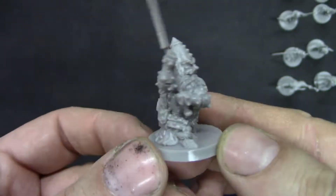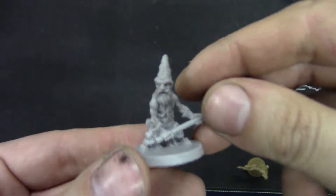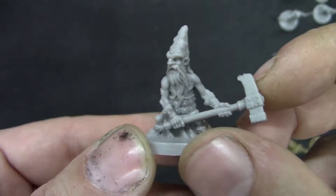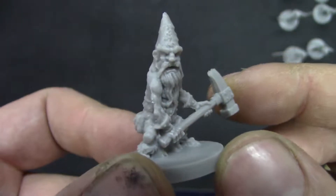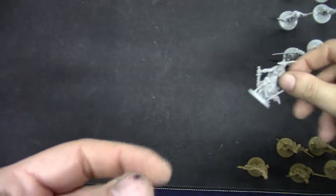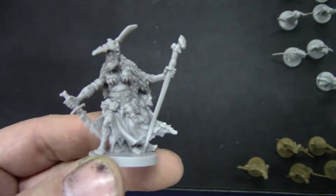Then we get the dwarves — chaos dwarves, or whatever you want to call them, evil dwarves — and you get these small ones. The design and style of them look excellent. Then we get the lieutenants; these are for the orcs.